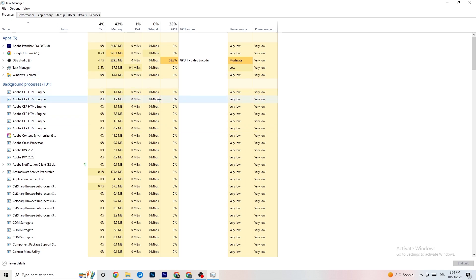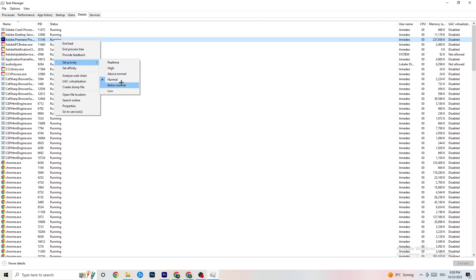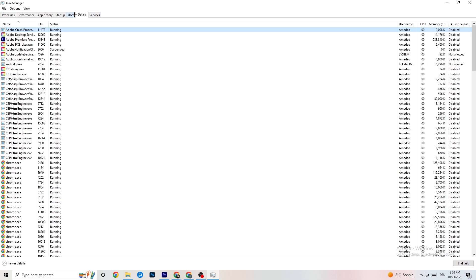Next, go to the 'Details' tab in the top left corner of Task Manager. Search for your game — I haven't started it currently, but do the same thing I'm doing to Adobe Premiere Pro as an example. Right-click the process, hit 'Set Priority,' and you'll see it's currently set to Normal. Change it to 'High' or 'Real Time' — try both and see which works better. Hit 'Apply' and you can exit afterwards.